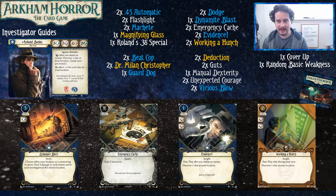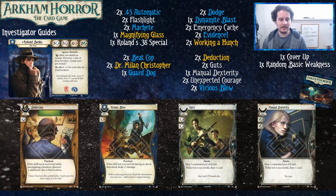Sometimes there are three or four guys in the same space, so Dynamite Blast can be particularly good — especially in the first scenario, The Gathering, when ghouls amass in one location. Your house is going to burn down anyway, so why not blow them up with dynamite? Moving on to skills: Vicious Blow deals more damage, Deduction gets more clues, and Guts and Unexpected Courage are there for flexibility. Guts comes up quite a bit since a lot of the encounter deck attacks you through willpower tests.